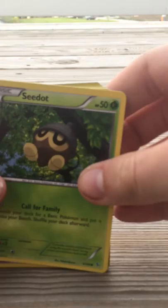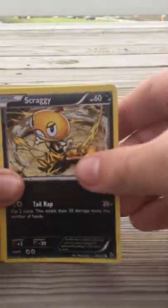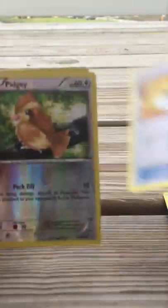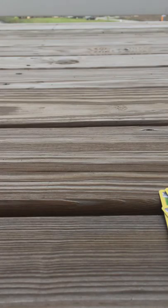A Sea Dot, Scruff, Shinx, Scraggy, Pineco, Ultra Ball, Dustclops, Secret Ash, Pidgey, and a Geordigon holo. So overall, terrible pulls! This is Primetime Pokemon out.